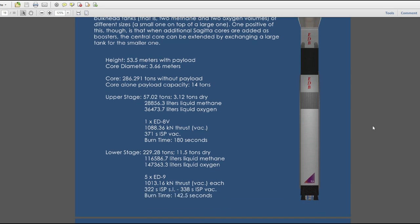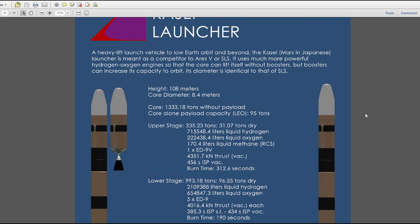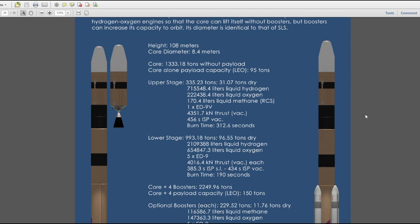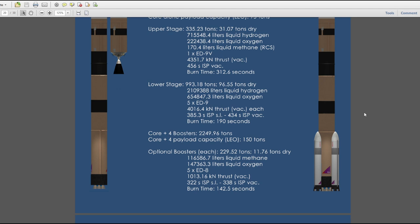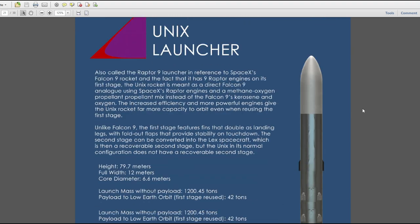All of these are based on realistic-ish engines. These are all chemical engine designs, except for the Grusha, which is a nuclear engine, but that one was a real one.